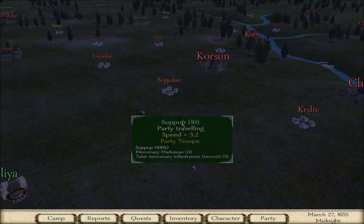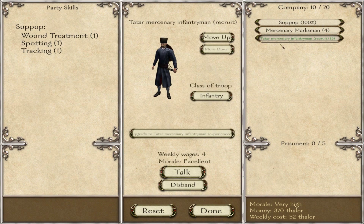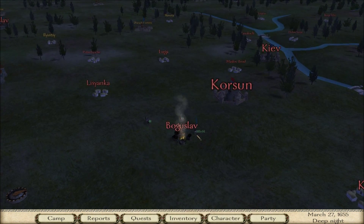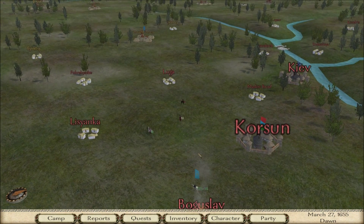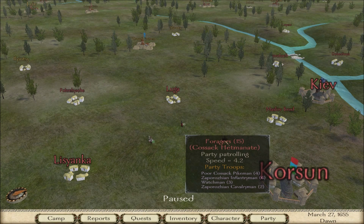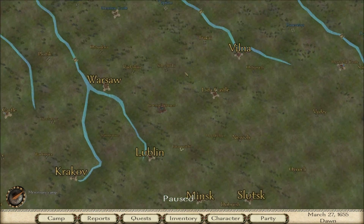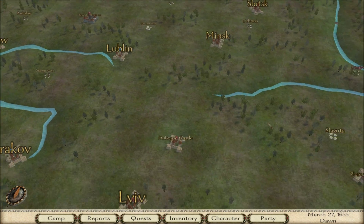There's a Caravan of the Crimean Khanate — no way I can handle those guys yet. It looks like the Crimeans are attacking the Cossacks. There are also Foragers of the Cossacks — foragers are a new feature added in this game. I guess they go around looting everywhere.